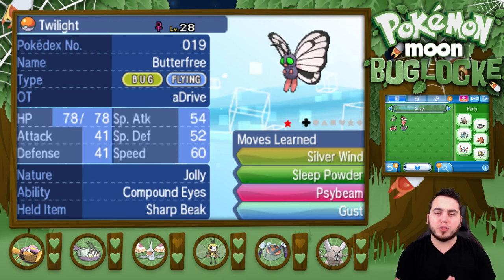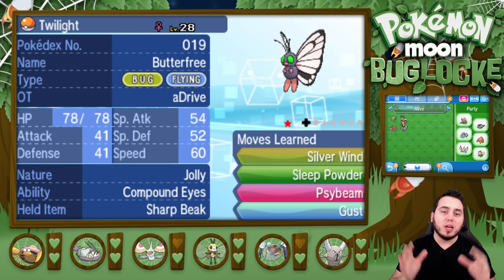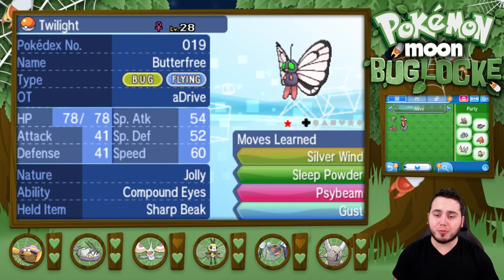Twilight has one life left — Jolly nature, Compound Eyes, holding the Sharp Beak. It knows Silverwind, Sleep Powder, Psybeam, and Gust. I'm going to keep it in the PC to preserve it for this upcoming matchup. Even though it's a Shiny, I just know that Rock types are going to be pretty tough.